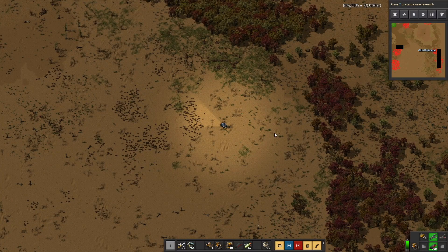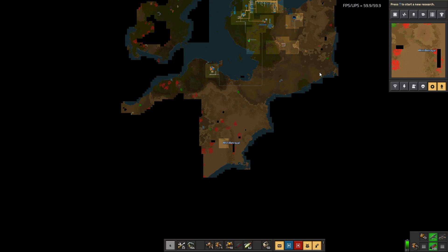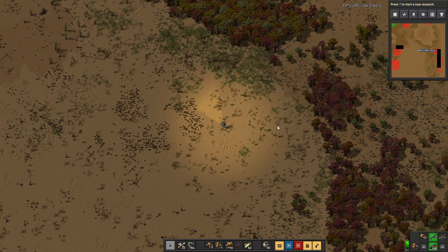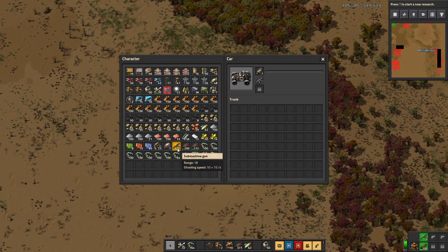Good news, bad news time. I've done a fair amount of exploring this whole chunk down here, which is nice. I've cleared out many, many biter bases. Bad news is: firstly, no stone, which is disappointing — all the way from up there, down here in this massive chunk, no stone. And secondly, I am running low on ammunition. So I am going to take the car home and pick up some more, and probably some more fuel as well.